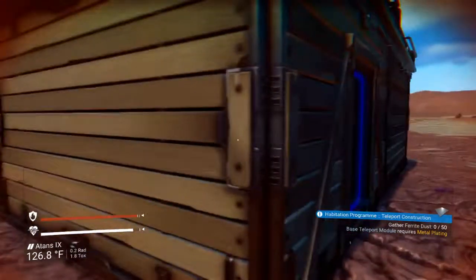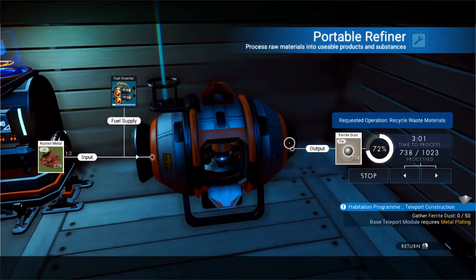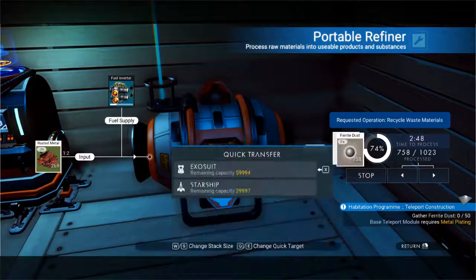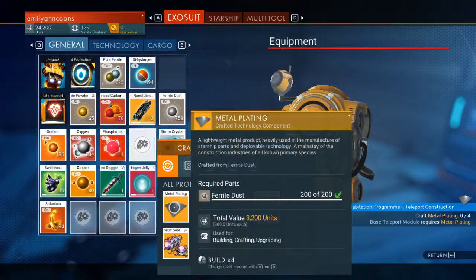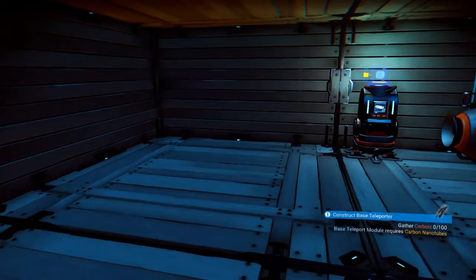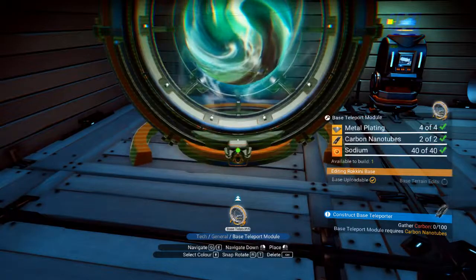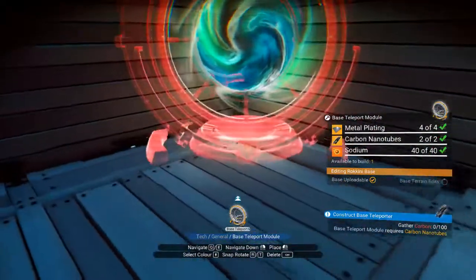Alright, go ahead and gather ferrite dust. Now we need to craft the metal plating — two, three, four. I already have the carbon nanotubes, I don't know what you're trying to tell me. So then we construct — wow, I can put this anywhere, I'm not required to put it directly in the center of anything anymore. Neat.